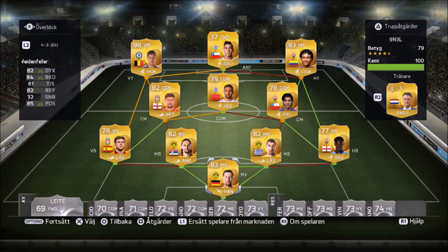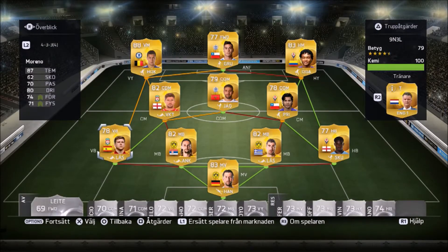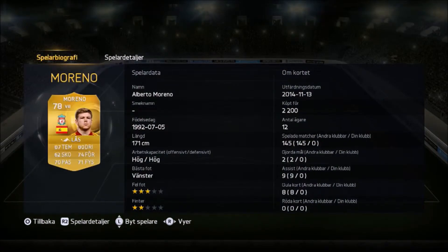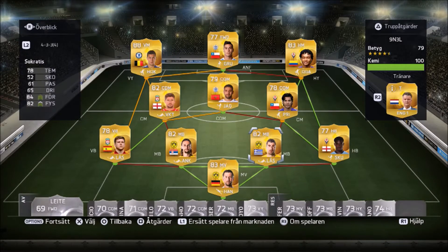For our main squad we're going with a 4-3-3. In goal we have Roma Widenfeller - not very tall but good positioning, good diving, good ball control, so he does a decent enough job. At left back we have Alberto Moreno with really good high work rates - I've enjoyed him a lot. There are a lot of good options in the Premier League like Baines, Luis, Klichy, but I decided to go with Moreno.